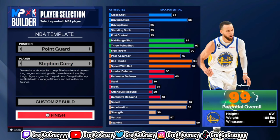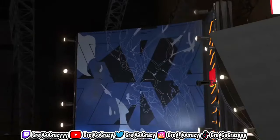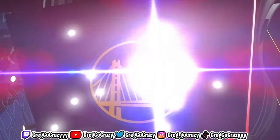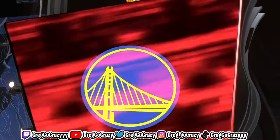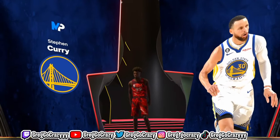I just went through a couple of them to show y'all the different options. I chose Steph Curry because you get all of his animations for free once you make that build. We got Cade Cunningham — you get all of his moves. They got Kyrie, Carmelo at small forward, Dwight Howard, and a whole bunch of different players. Once you do everything, you just click click and it says you made Steph Curry.